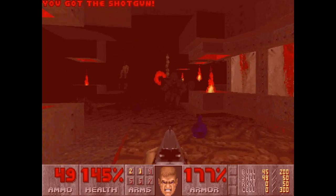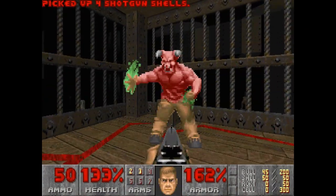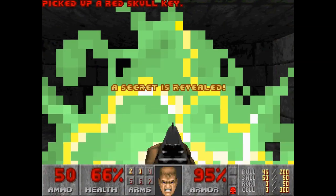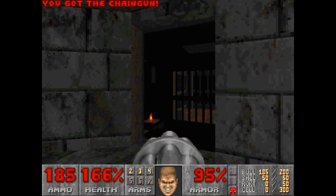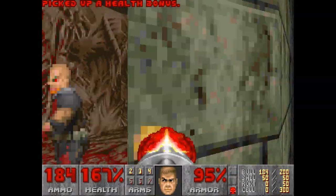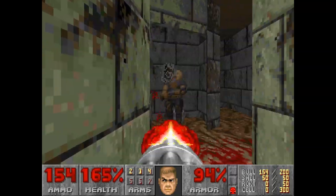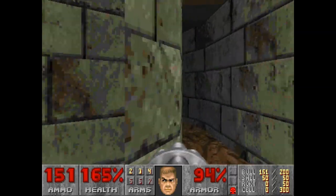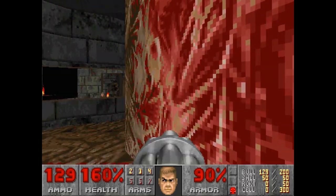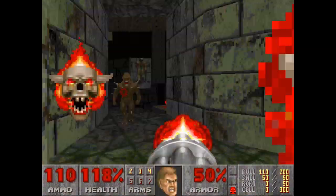Do everything. Grab this red key. He's guarding it pretty close. Anyway, grab a supercharger now and a chaingun. And we're nearly done already. That is a cyberdemon. We just have to try not to get blown up by him. We got blown up, but we definitely have health left.